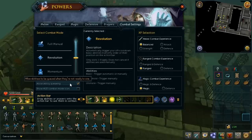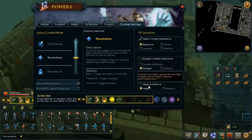For Revolution, ability queuing is particularly useful because Revolution will automatically fire off basic abilities anyway, but then you can queue threshold abilities with Revolution so you don't have to pay too much attention. You can just fire off the threshold ability whenever it's ready and you don't have to keep watching closely to know when you're able to fire it off. So that's all very good.